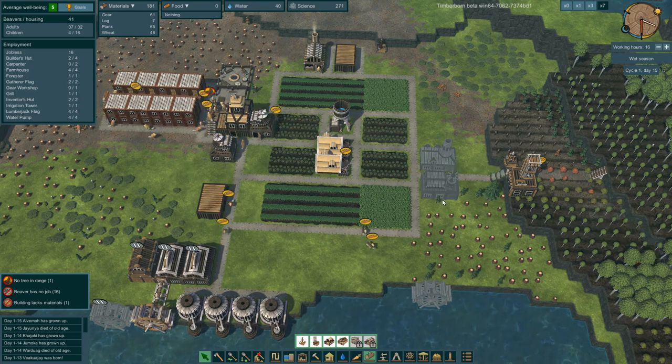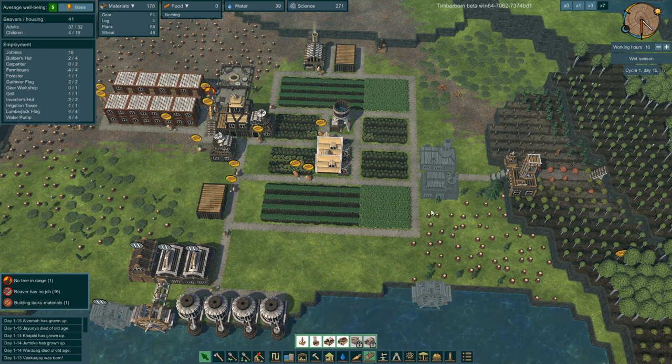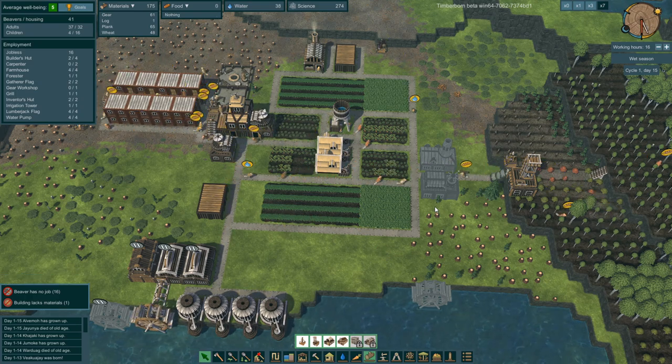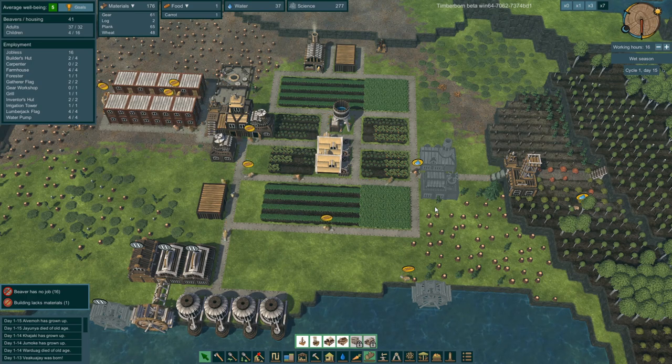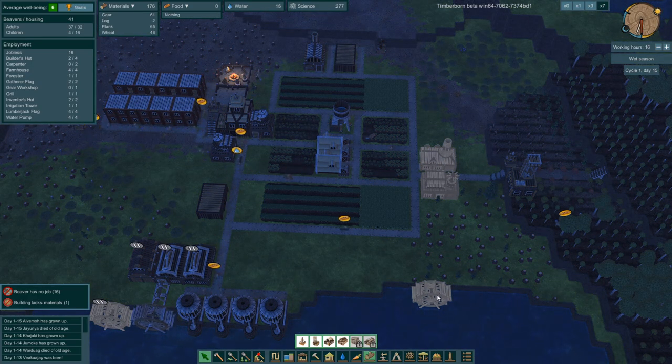I'm going to have a mass beaver die-off here. There's very little I can do. Oh, I'm getting some carrots in — okay, maybe I won't have a mass die-off. I might get some beavers fed before they die.